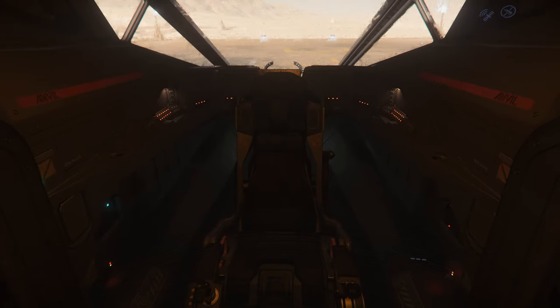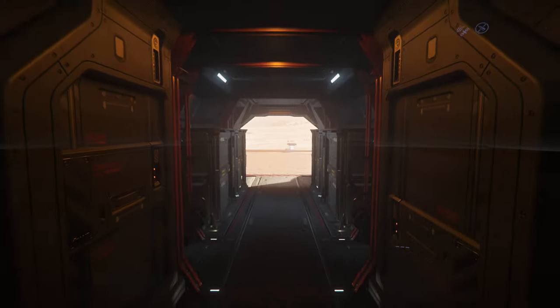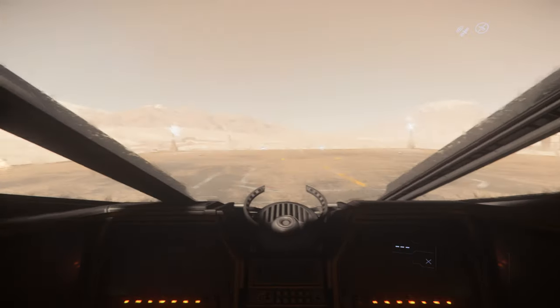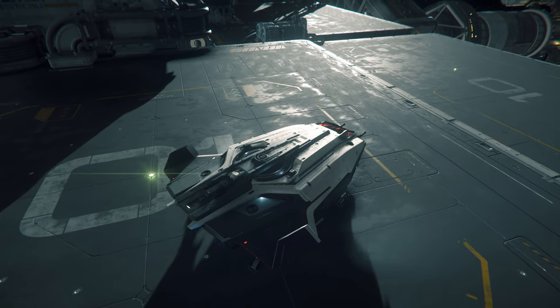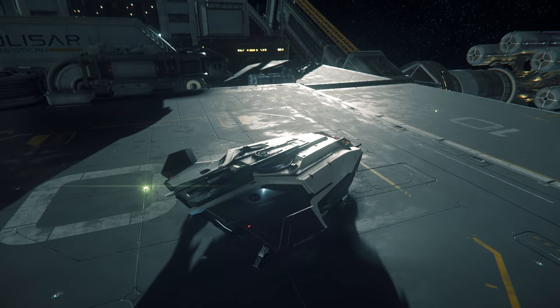Between those seats and the pilot's chair is some more component access, and right at the front is the seat for the pilot. Externally, the C8X follows the Anvil theme of sleek but rigid lines, and a contrasting colour scheme with accents.